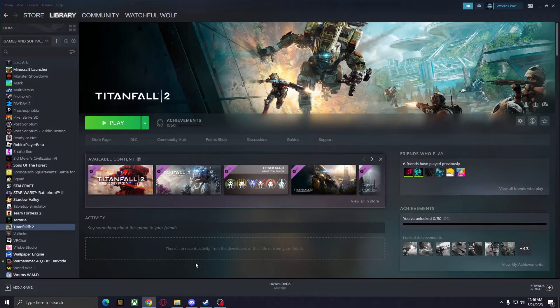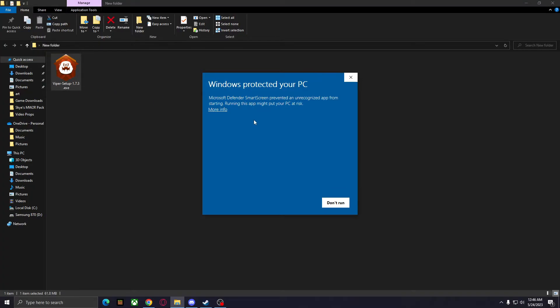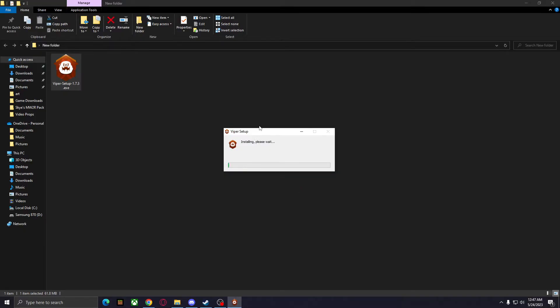It's going to download a little EXE, and I have it right here. You simply want to run the Viper setup EXE. Windows will try to protect your PC — just go ahead and run it anyway by pressing more info. Let that go ahead and install.